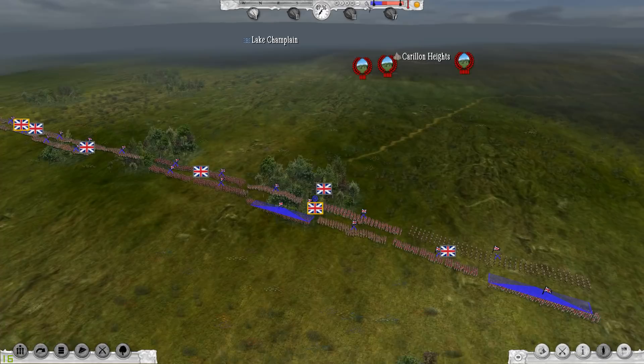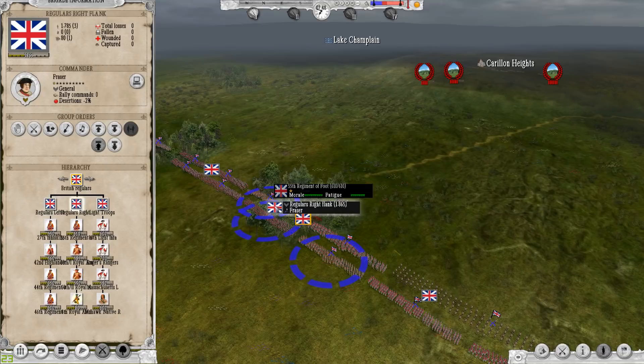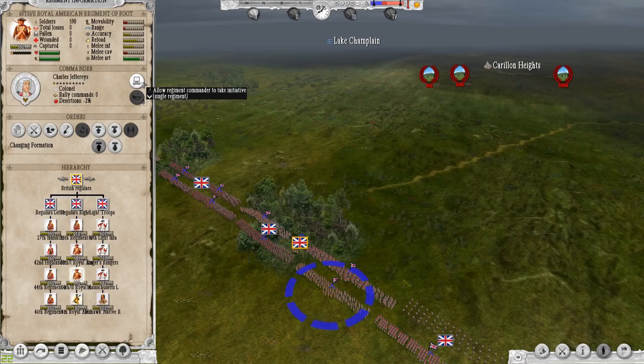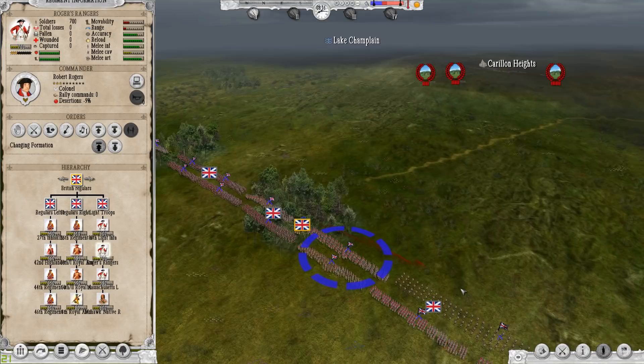I'm in my initial positions. One other cool feature: if I click on a unit it shows me my regulars on the left flank, regulars on the right flank, and my light troops under Gage. Another thing you can do that's really cool is you can give orders for units to be taken over by the AI — you can tell the AI to take over an individual regiment, an entire brigade, or even an entire division, and they will take the initiative.